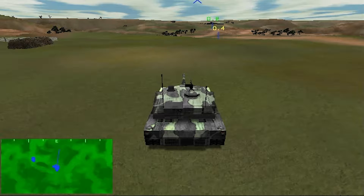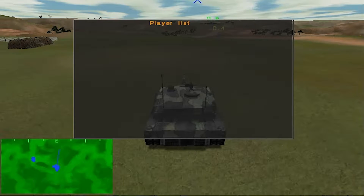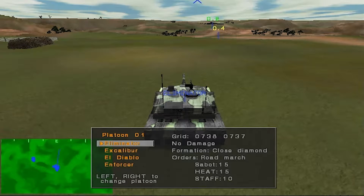First off, take control of the tank and let's proceed to the first waypoint in a wedge formation. To put your platoon in a wedge formation, press the O key and call up the platoon order screen. Now press the arrow keys down to select wedge under the formation section and press enter. You can also change your platoon's formation using the quick formation keys. The quick key for the wedge formation is the V key.